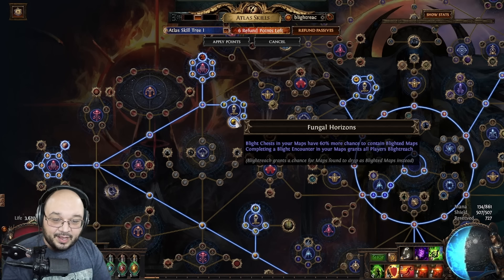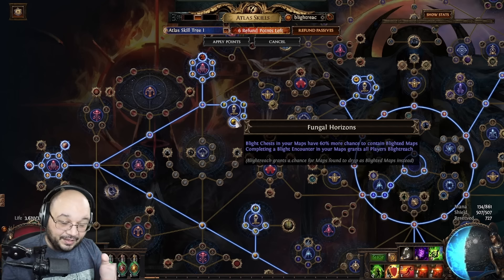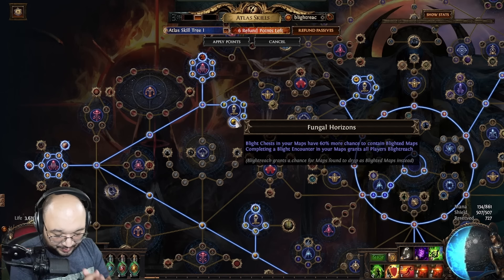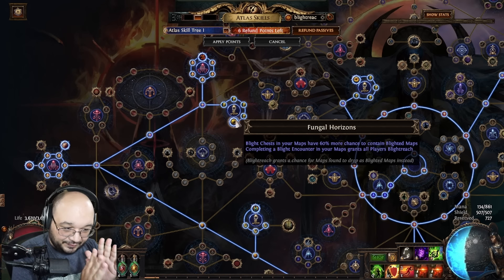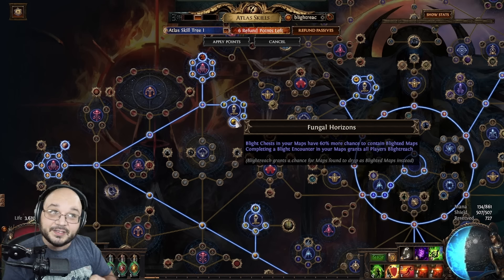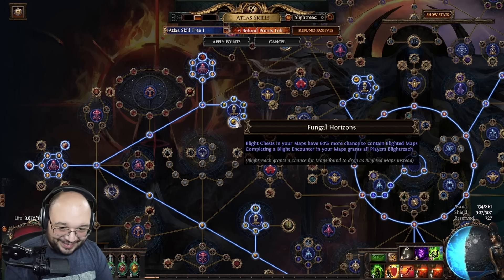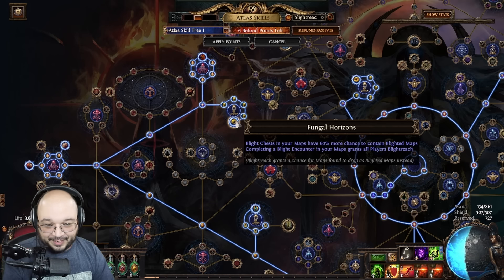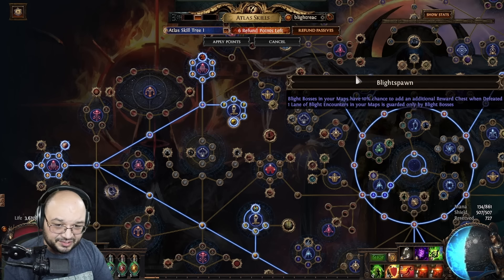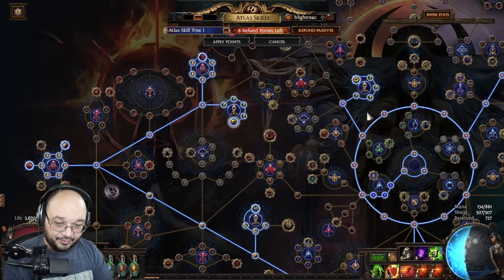We take nodes for more damage to deal with mobs, more chance of blighting maps, and Fungal Horizons so we get more blighted maps. Old mentality was doing Toxic Sewers with one lane for a ton of maps. Now with this node, more lanes means more towers. When we complete a blight encounter, Fungal Horizons gives us a chance at more blighted maps — I've seen more blighted maps running Fungal Horizons and deconstructing towers than doing it any other way.